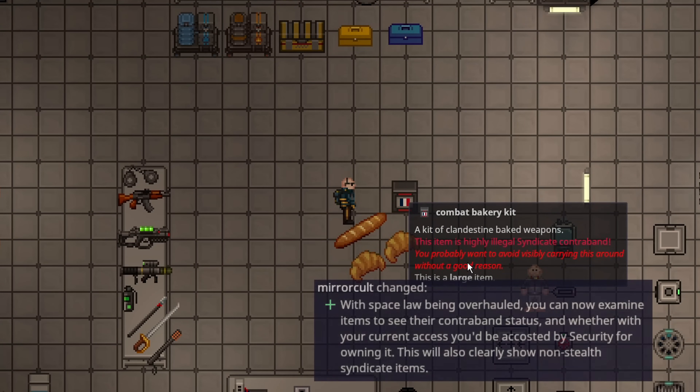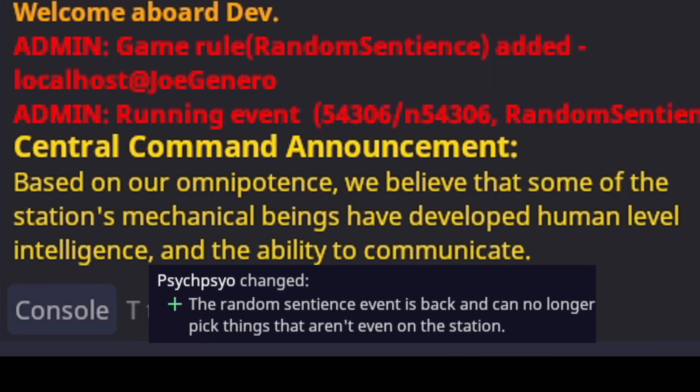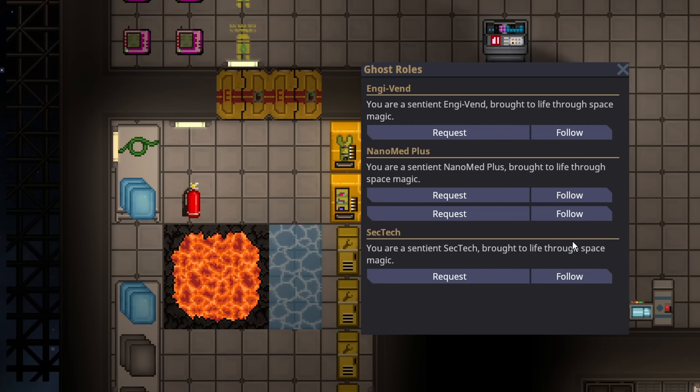Inside the combat bakery kit there is a sword baguette that does 16 slash damage, and two throwing croissants that do 5 slash and 10 pierce when thrown. The baguette is actually not a bad weapon. Also, if you might have noticed, when you examine items now it will specifically tell you if it's contraband according to space law, and also for things like command items — whether or not you should have them.